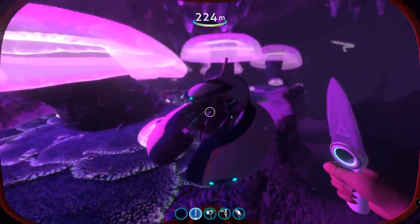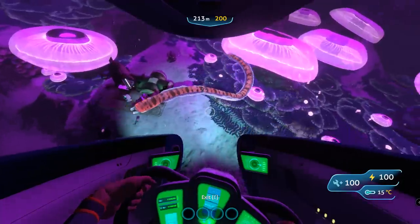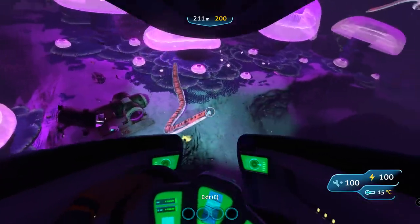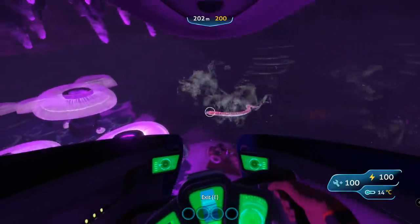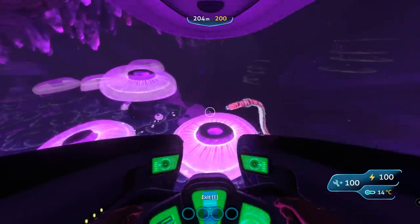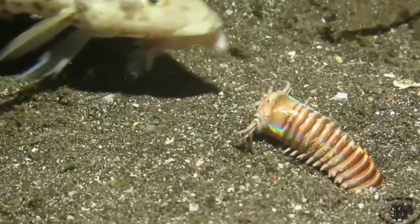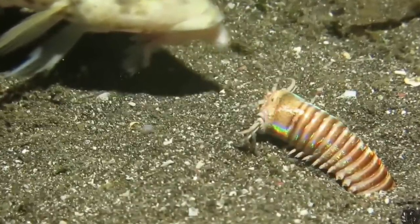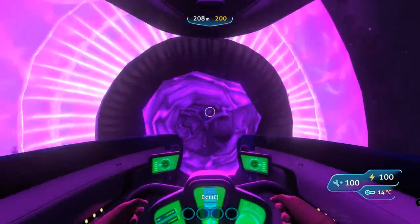If you attempt to spawn a Crab Snake far away from any jelly shrooms, it will still attempt to hide in whatever place it spawned, assuming that it spawned inside of a jelly shroom as it is supposed to. And finally, it is possible that the Crab Snake might be inspired by a real-life bobbit worm, which is a type of worm that buries itself in sand, waits for prey, and then pops out, attacks it, and returns back into its home.